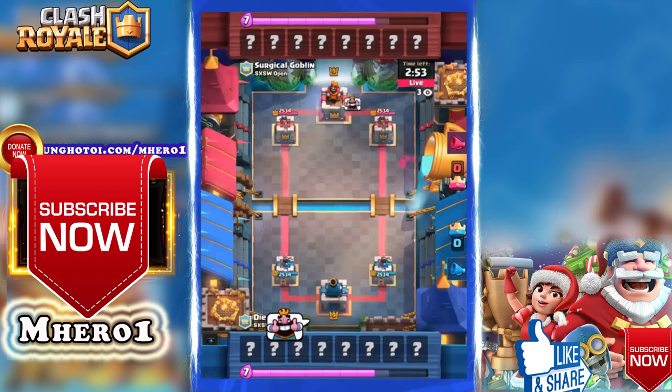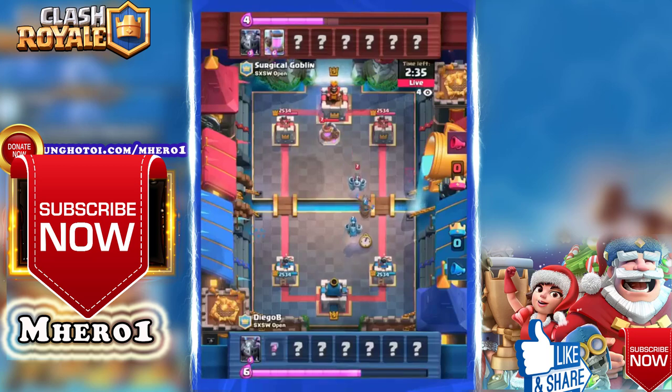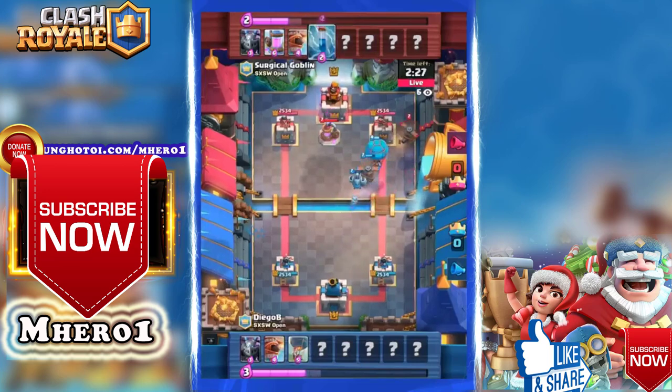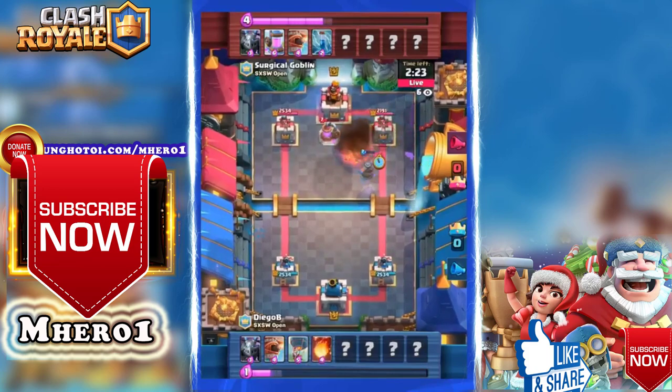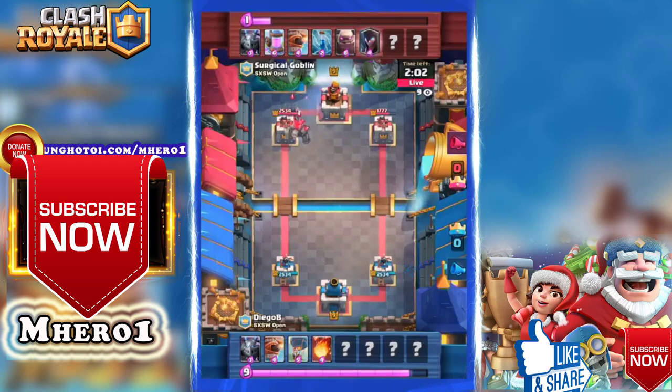We'll see if Surgical Goblin is able to get the reverse sweep — he's been known to do it before. Both players start with a mega minion over on the right lane; passive plays in the first minute, just testing the waters. Surgical Goblin had a bit of a misread — he thought the zap would finish off that push, but the mega minion survived, giving the flying machine more time to chip away. Surgical Goblin is down about 800 hit points on the right side and is leveraging his elixir advantage to push hard left with a golem right behind his king tower.